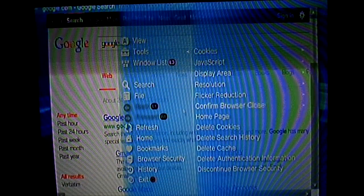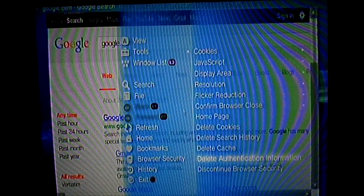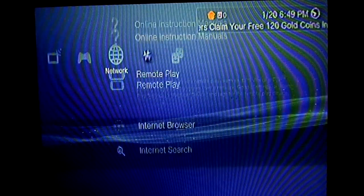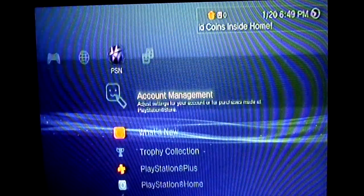Go back to Tools. You can also delete authentication information, which means like passwords and stuff, but I'm going to leave that for now. And that's to make your PS3 faster.